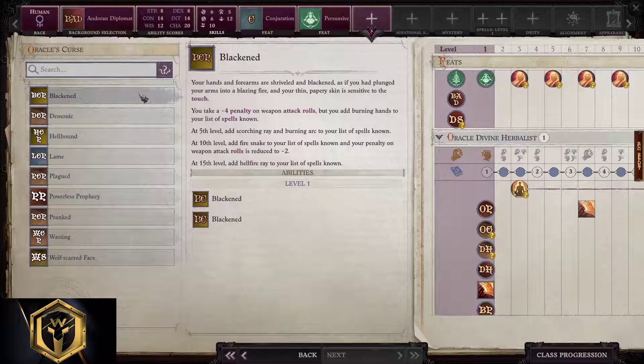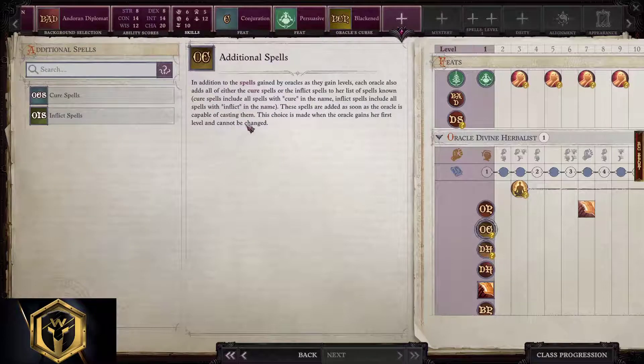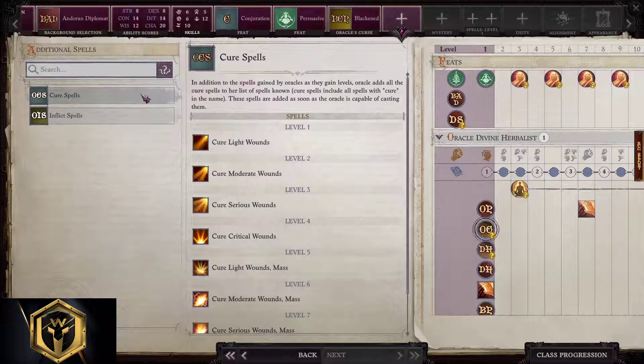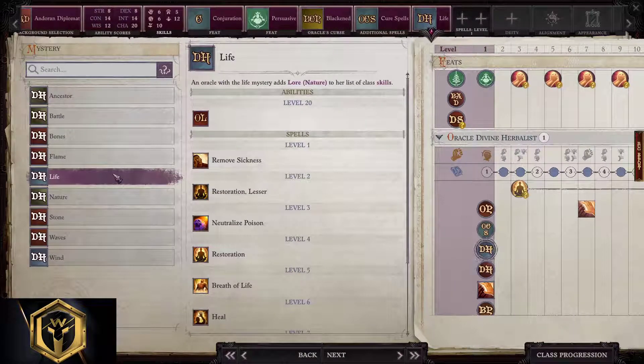Oracle's Curse — all of these curses, you need to be really careful when picking them because penalties are huge for some of them. The minor pain penalty here: since we won't deal any damage at all, you see a minus four penalty on weapon attack rolls. This is fine for us. We choose Blackened — we're gonna receive some additional spells. We pick cure spells and we get a ton of healing.